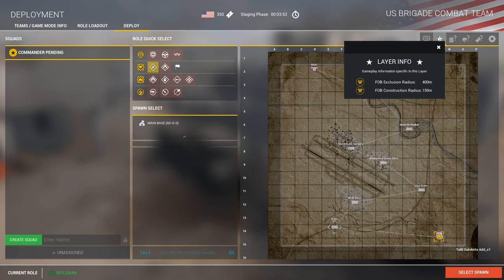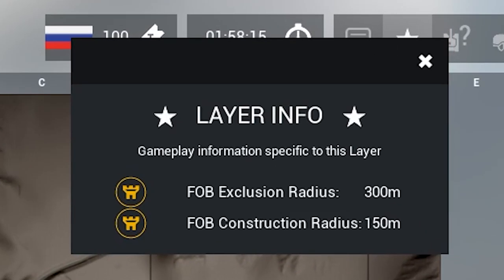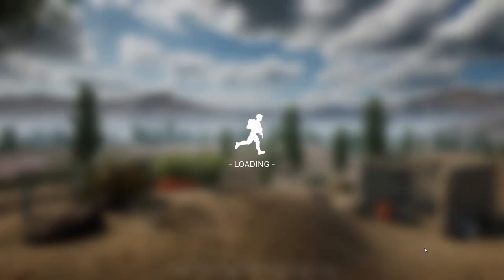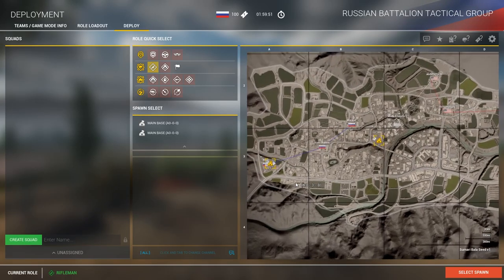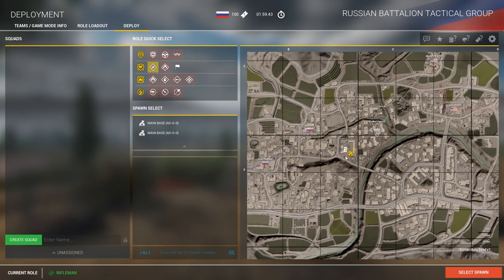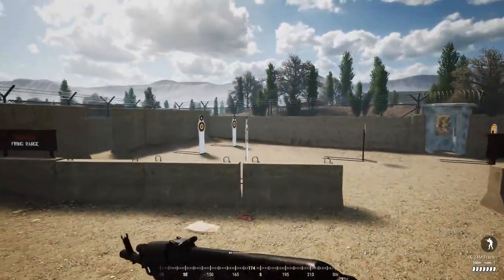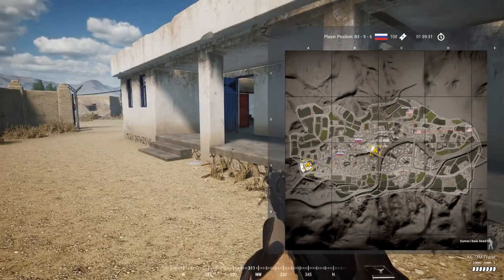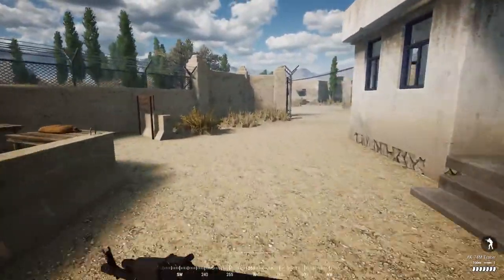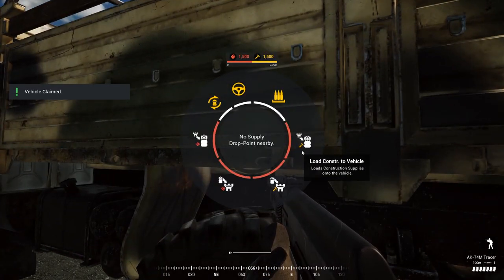In case you want to double-check what the radius is on the map you're currently playing, there is also a brand new map layer info tab on the command map, showing specific map layer info including the exclusion and construction radius. And although this is not a new map, we now have our first official seeding layer in the game, Sumari Seed V1. Seeding is basically loading into an empty or low-population game in order to get the server up to 100 people. This seeding layer will make everything much easier for admins and seeders, since there's no staging phase, the back caps start pre-capped for each side, there's a forward spawn with a lodgy to set up a seeding FOB, and both teams can immediately start fighting over walled states. This might seem like a minor change, but it's a huge change for those who are active in server communities and admins alike.